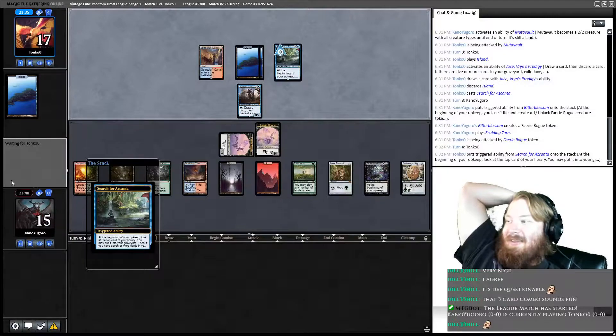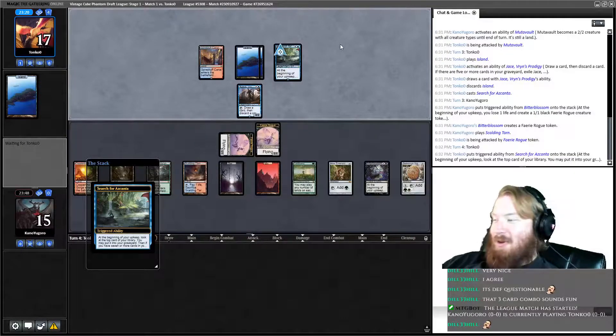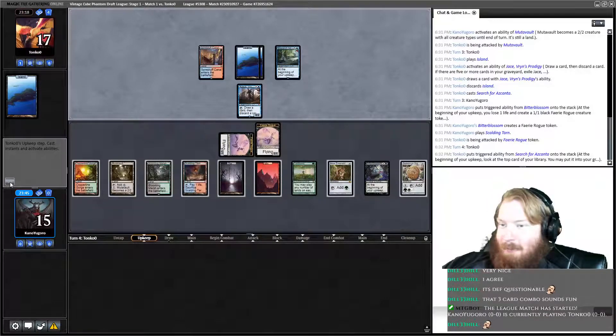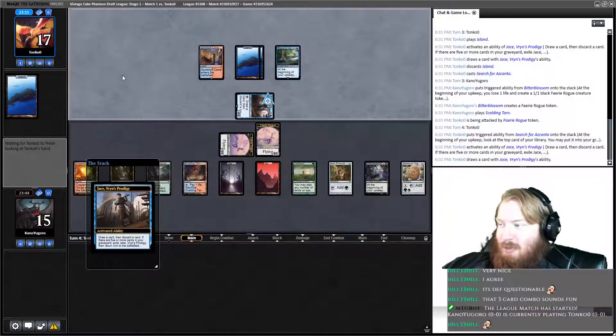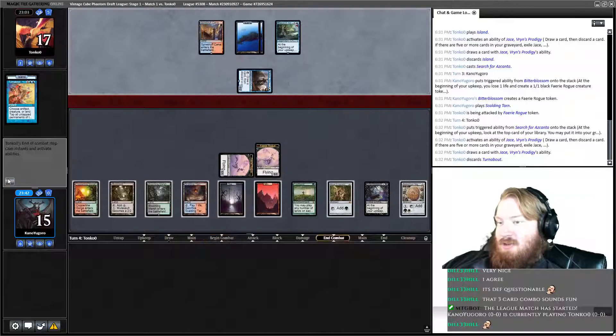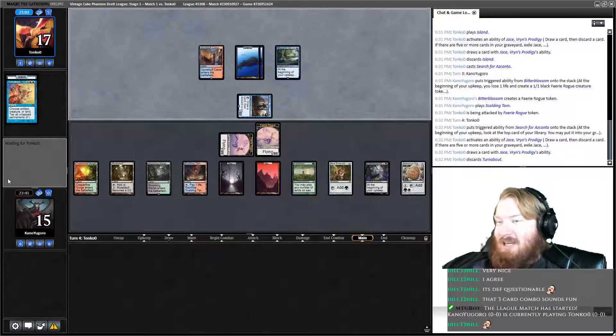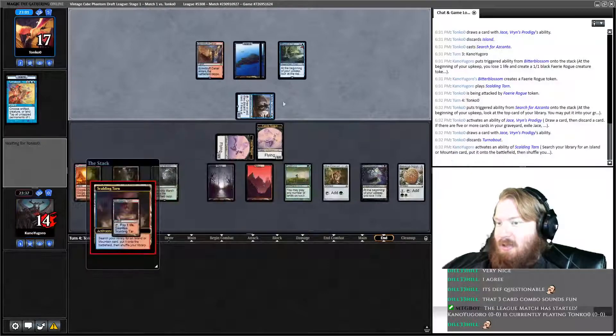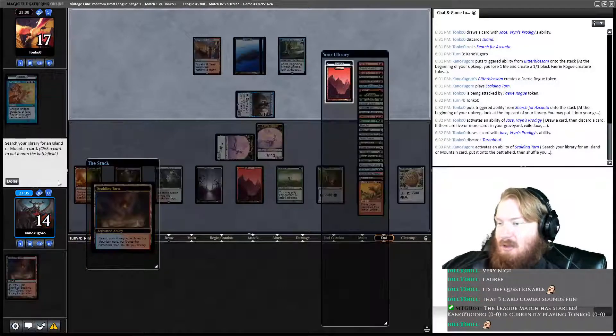Search for his count triggers — they leave it on top. Opponent loots with Jace, discarding a Turnabout, so they are likely Storm. If they're Storm and they're bad Storm, we stand a chance — not an amazing one, but a chance nonetheless. Get a Mountain.